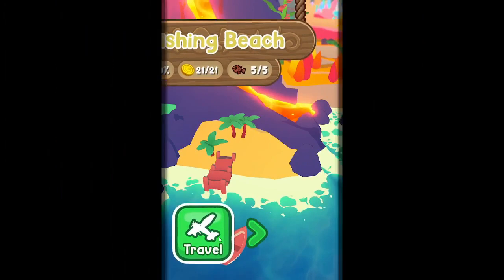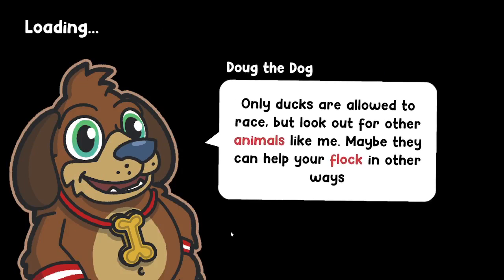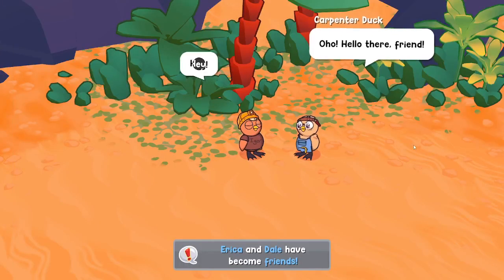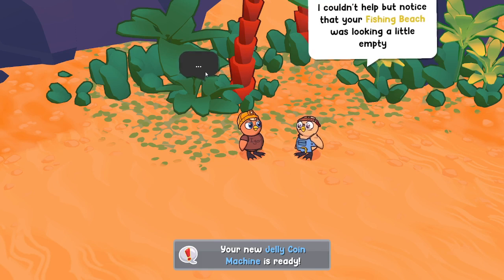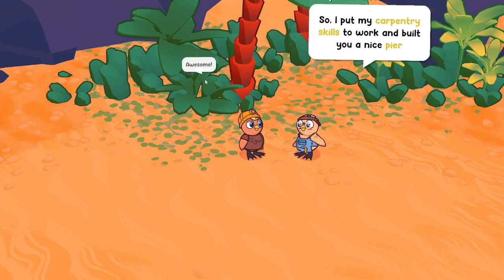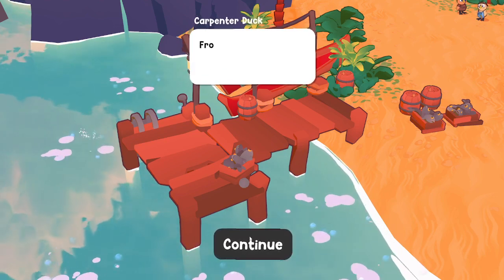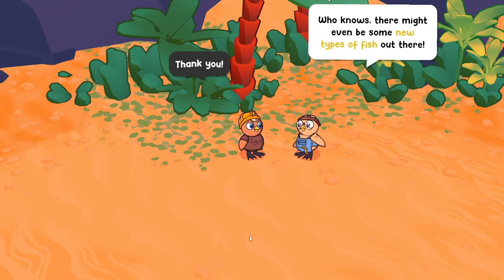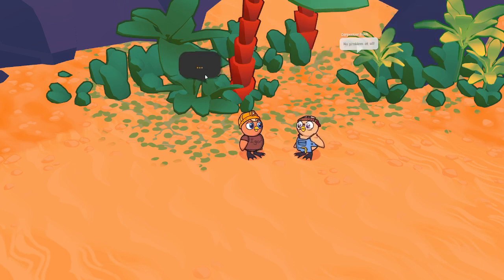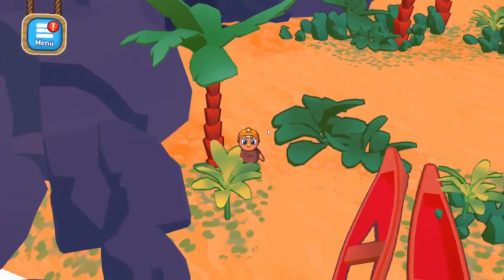Let's go catch some of that fish that we need, because I want to finish the cookbook this episode. Wait - Carpenter Doc! Oh, hello there, friend. I couldn't help but notice that your fishing beach was looking a little empty, so I put my carpentry skills to work and built you a nice pier. From that pier you'll be able to reach even further out to sea - there might even be some new types of fish out there. So we got more ocean to fish in.